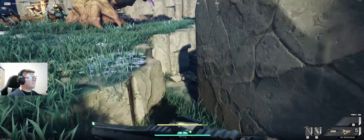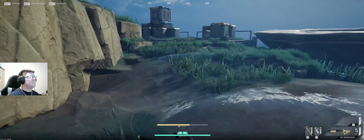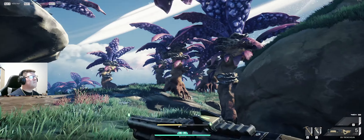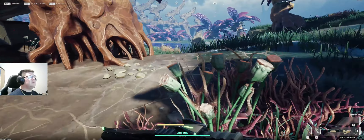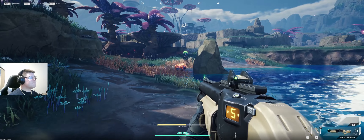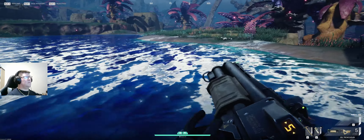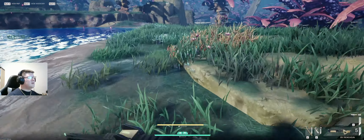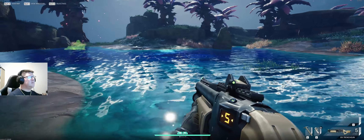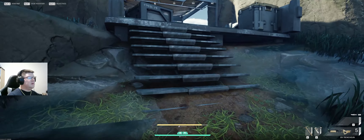When you run in this game, you make a lot of noise. I want to run away from these guys — I don't want to fight them. That is an extraction ship. Once I get far enough away I think they'll stop. Everybody on the server will have heard that. I'm looking for waterweed filaments — those are these weird goofy-looking plants that are only in the water, and only in certain spots on the map.